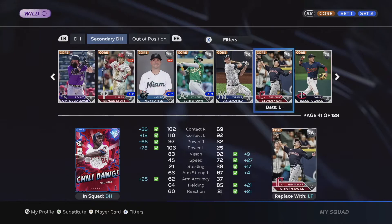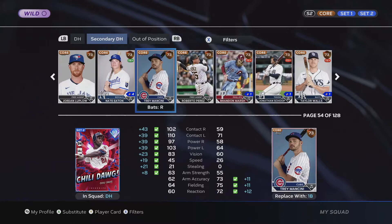Once you go down to load into something, that's when all his different equipment loads in. So whatever kind of cleats, glove, bat, or ritual — any type of boost like that — you will get in Diamond Dynasty. It just doesn't show initially.